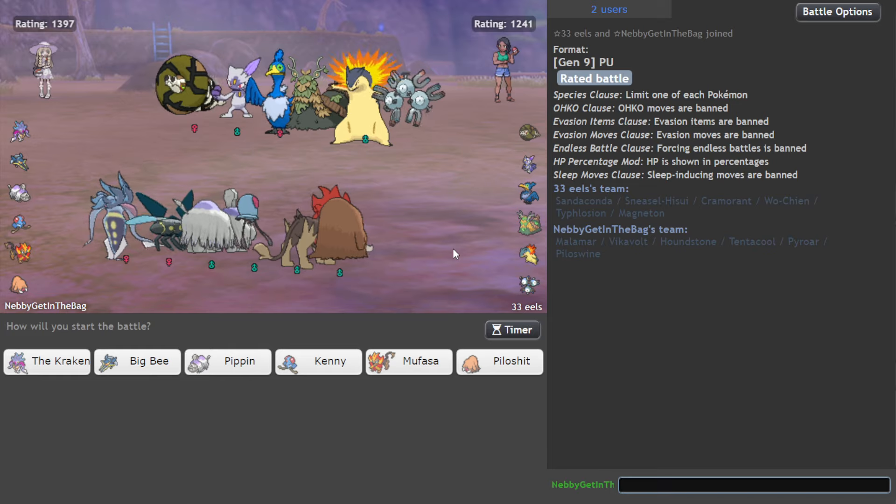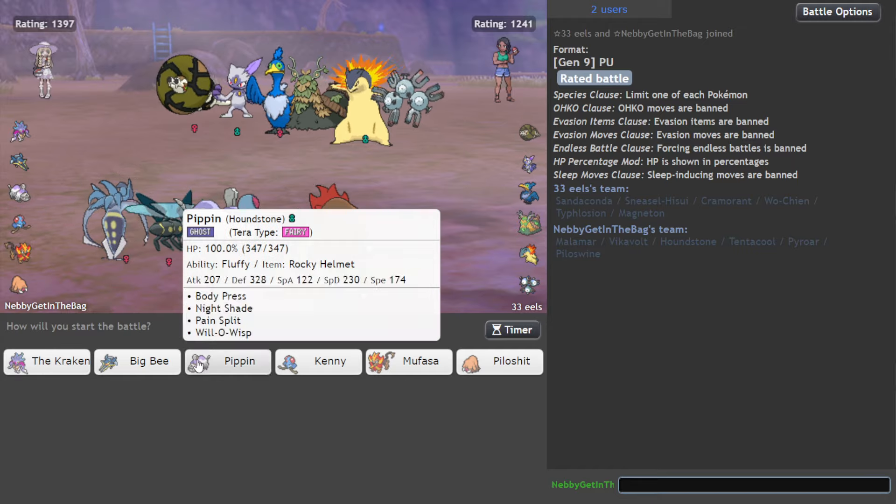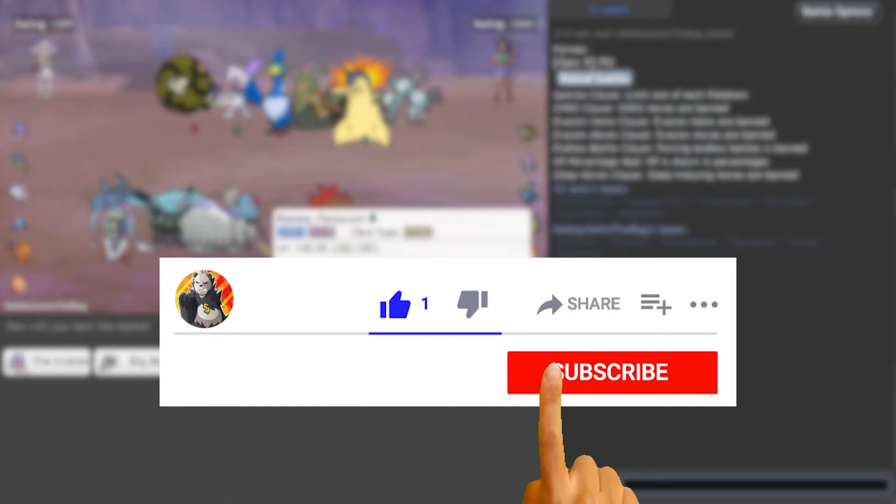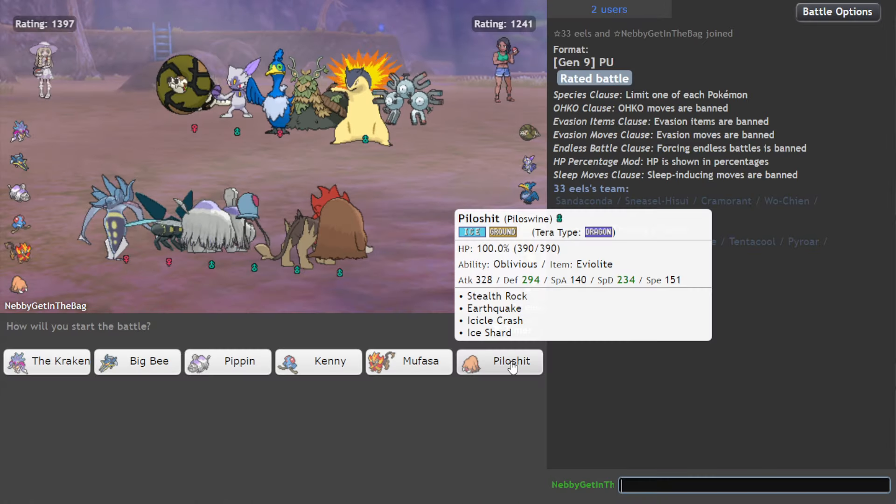Okay, this could be a little bit tricky because we have the Sneasel to resist us, and obviously Cramorant is unaffected by webs. So not the best matchup for Malamar, but we'll try. If you guys enjoy this one, don't forget to smash that like — that'd be much appreciated — and subscribe if you're new here.